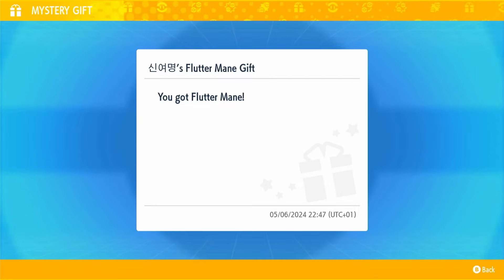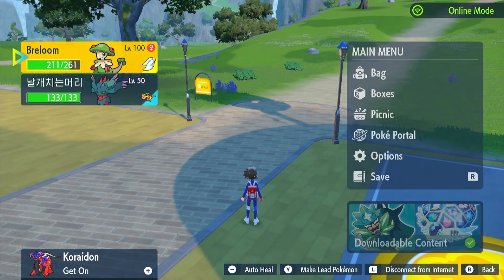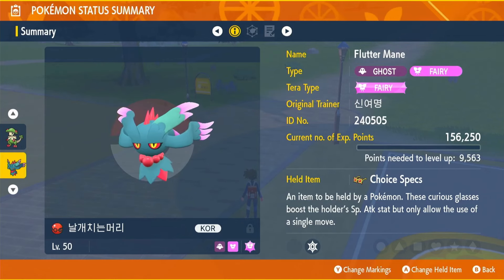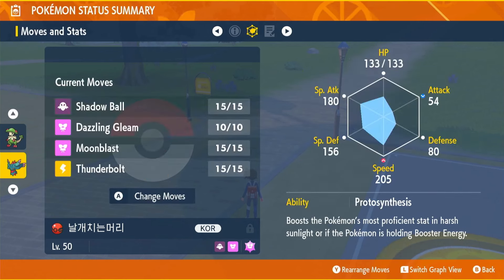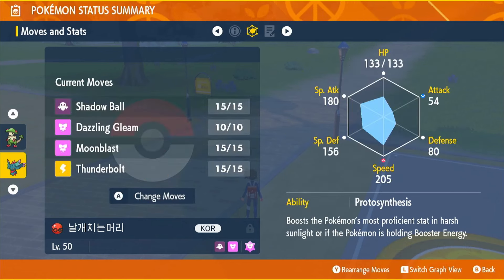Here we have it, there it is in all its glory — wonderful eyes by the way. So if you've always wanted one but haven't got online, can't trade, and you're on Pokémon Violet, one right here. It might not have the actual English name, it'll be the Korean name. It's going to be a Ghost and Fairy type with Choice Specs as its held item.